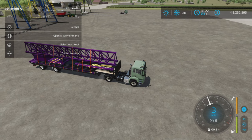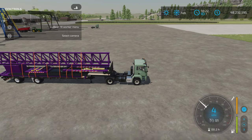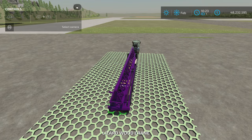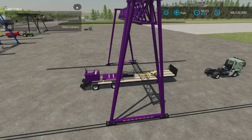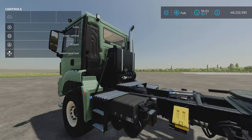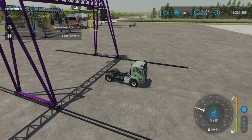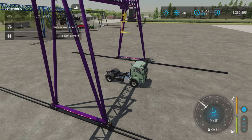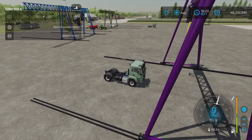Now it's better than it used to be — used to be the trailer would stay there and you could take it away. Now if you unhook it and properly unfold by staying in the crane while it unfolds, there's no collision there. If you don't attach it while it's unfolded, you'll be fine — there won't be a collision.